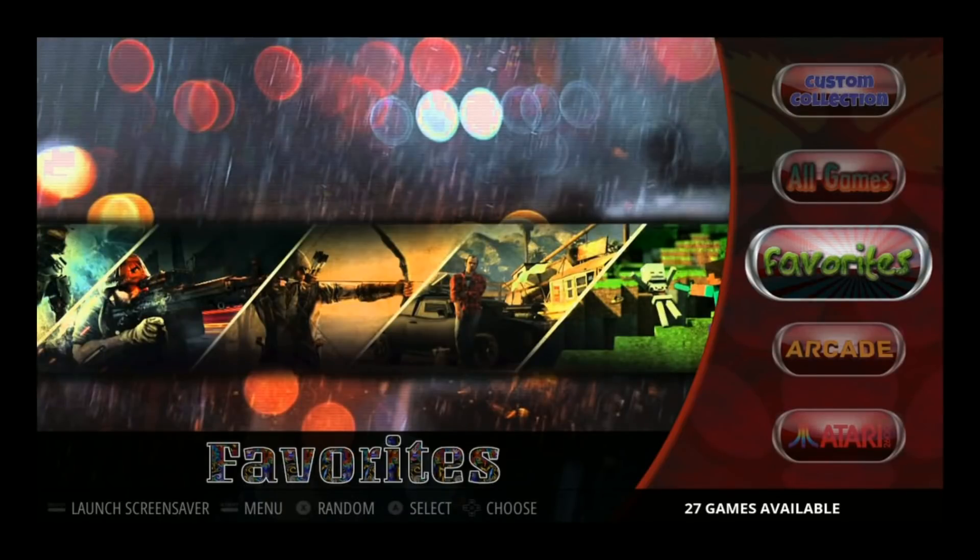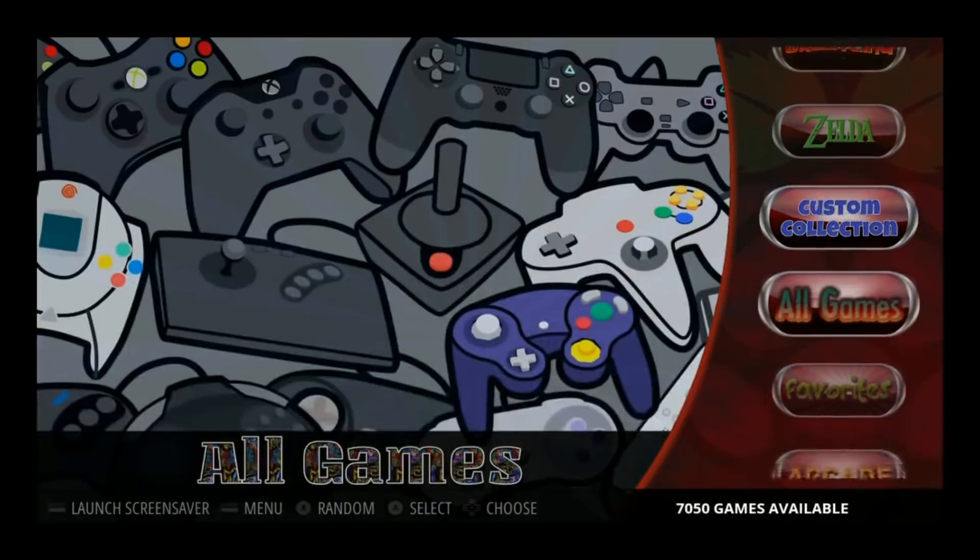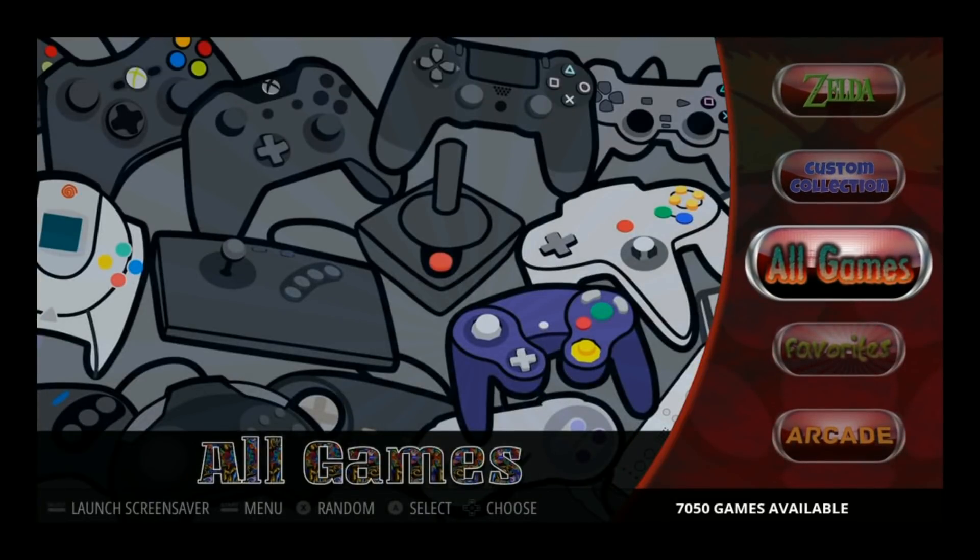Here we are with DeMeso dropping a 128 gigabyte image rocking over 7,000 games. And you might be wondering, that's not a lot of games for a 128 gigabyte image.